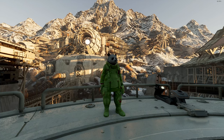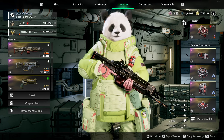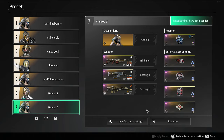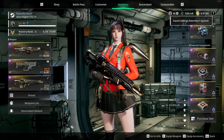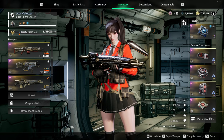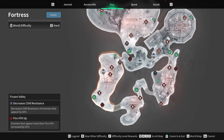First, let's go over what you are actually going to need for this farm. Being completely honest, there is not a single thing you actually need. However, I do recommend running Bunny or Ultimate Bunny, because with Bunny you're able to go fast, and that is essentially all you need.